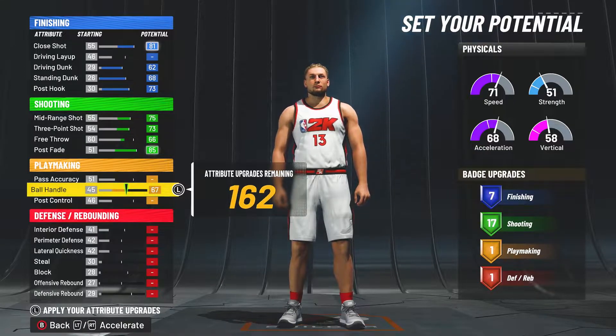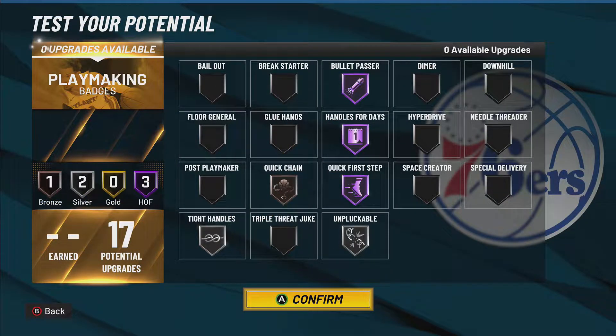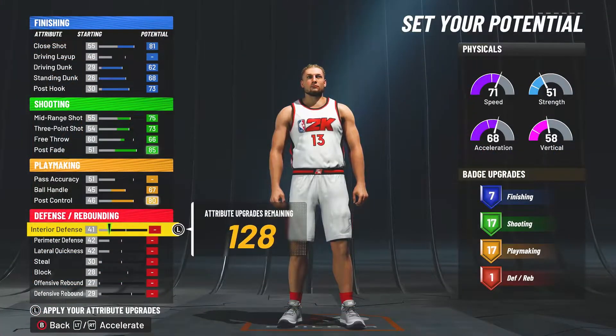For the playmaking, we're going to skip over pass accuracy and max out the ball handle and the post control for a total of 17 playmaking badge upgrades, which is a lot, and here are the badges that I would put on, but you can also put on a bunch of different ones.